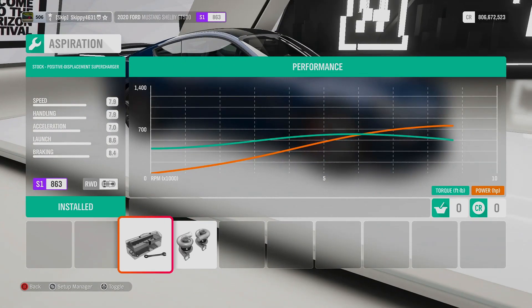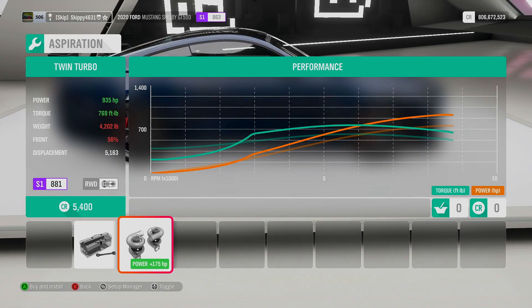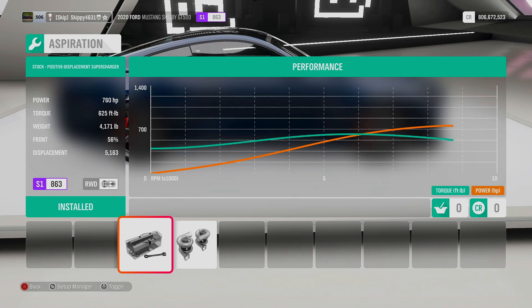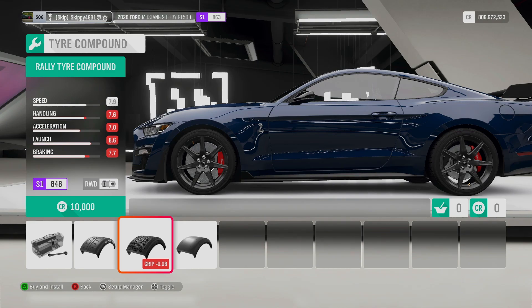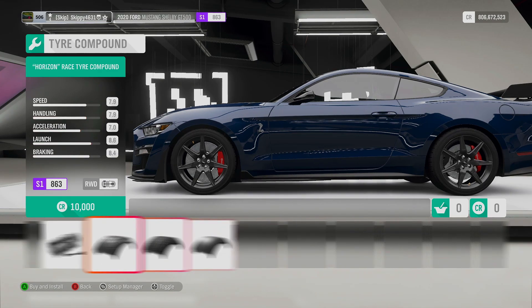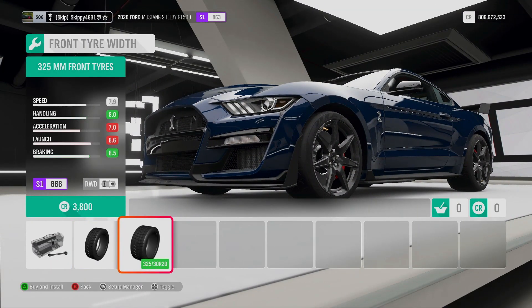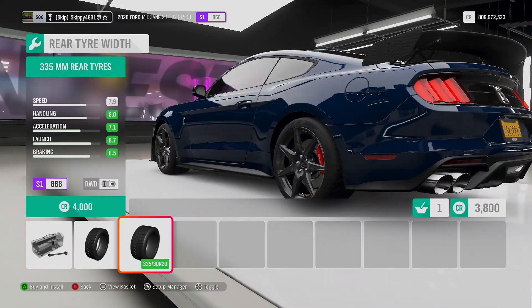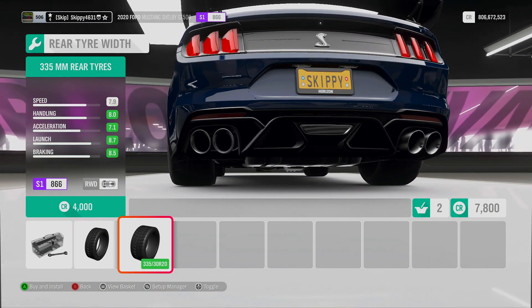We do have the option to go twin turbo — it does add 175 horsepower, bringing us up to 935. But for this first race car-ish build, I want to keep it supercharged. We've got race tyres completely stock. We can add the writing, rally tyre compound, or drag tyres. I'm going to keep it with race car tyres, without the writing. I'm going to make them a little bit wider — 325s at the front and 335s at the rear. They are some big, big tyres.